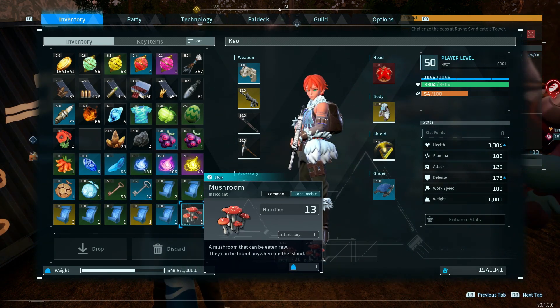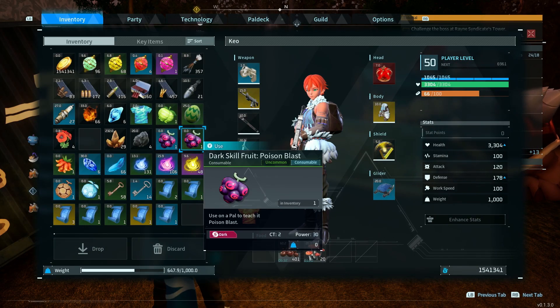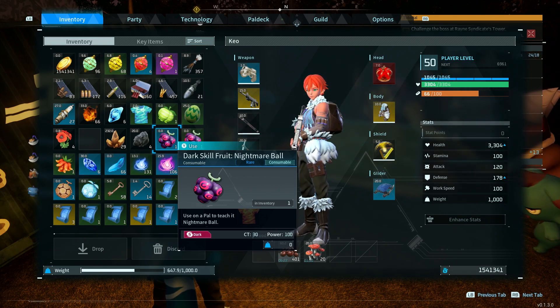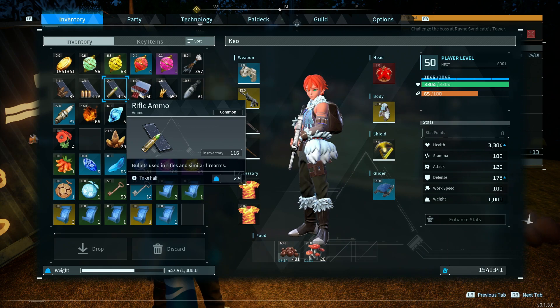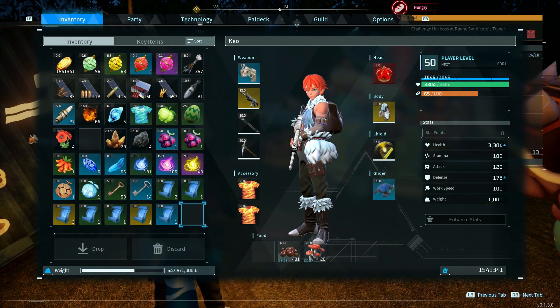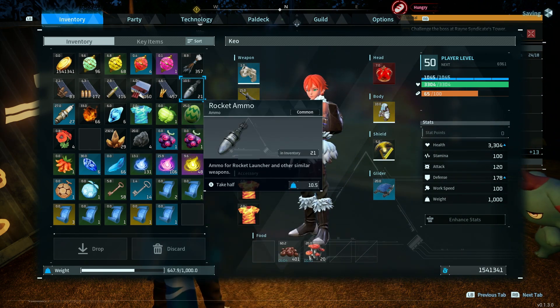The next stat I would recommend is health. Health is fairly simple — you will die less when you have more health. This is very useful for a lot of the end game fights, when dying would mean you'd have to go back to a fast travel point. Or in certain servers or hard mode, you would actually lose most of your stuff. So just HP good — HP makes you die less.